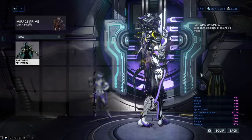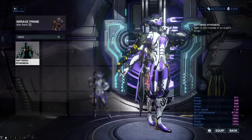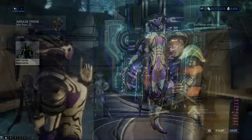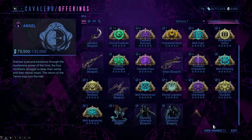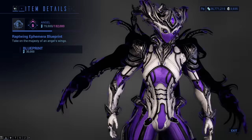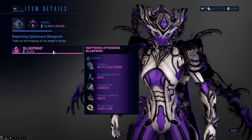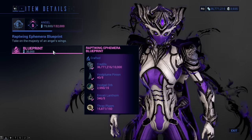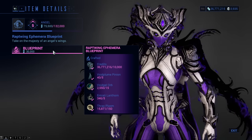Wrapped Twig Ephemera adds a couple of living metal arms to your Warframe and also a bunch of Void visual effects. You can get the blueprint for it from Cavalero for 30,000 Holdfast Standing at tier 5. You then also need to craft it with 10,000 credits, 5 Void Plume Pinions, 15 Void Gel, 5 Entrati Landhorns, and 150 Thrax Plasm.